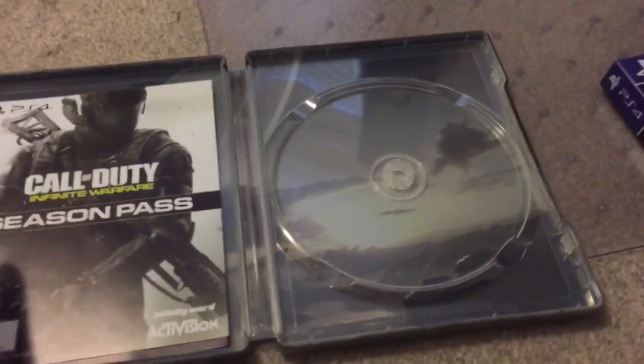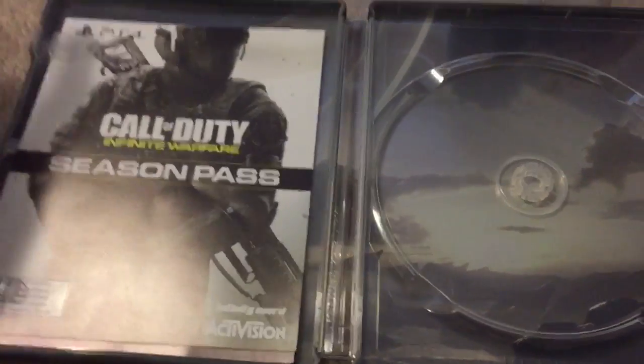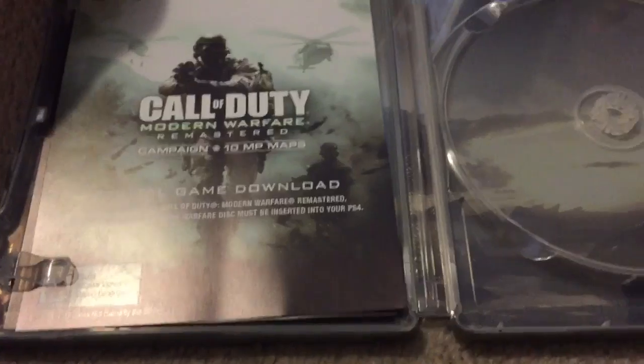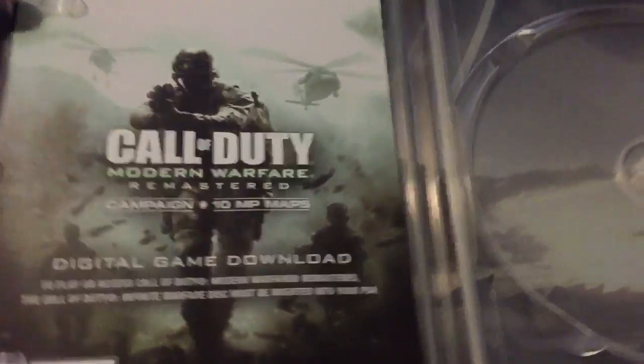Sorry that the disc isn't in there — it's in my PS4 right now. I've played a little bit already. Supply drop openings will probably be uploaded Tuesday or Wednesday. First thing you get is the season pass — I really recommend getting this as you get extra stuff each day like extra salvage. They're all codes, and I've already used them so I don't want to show them on camera.